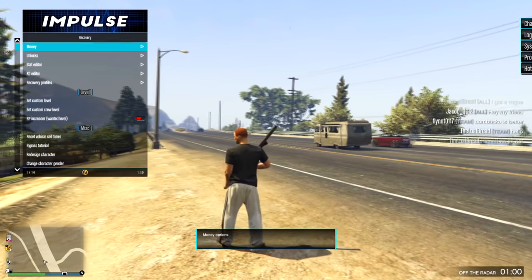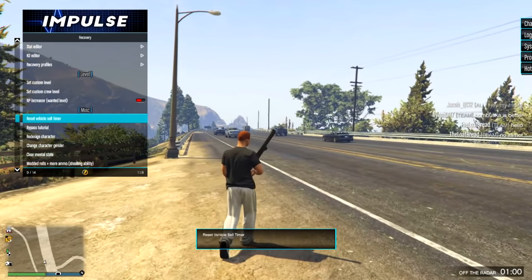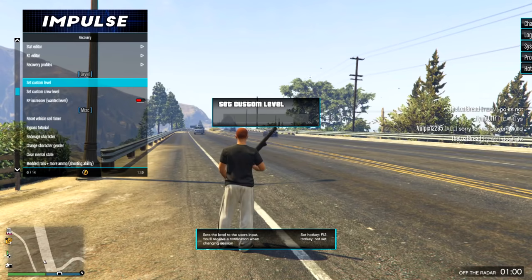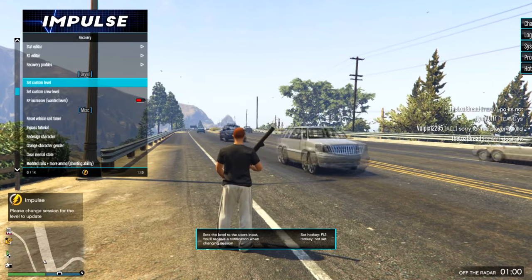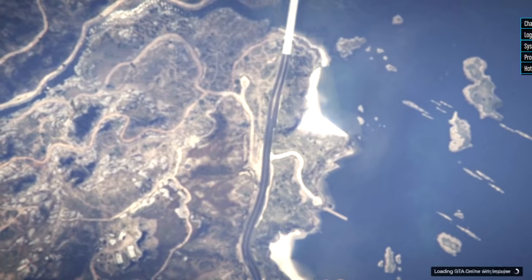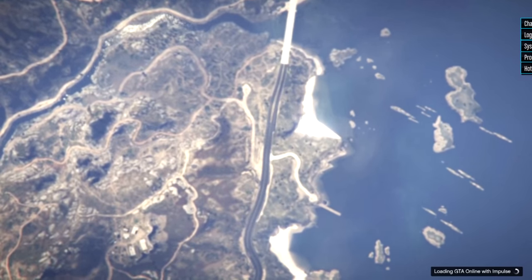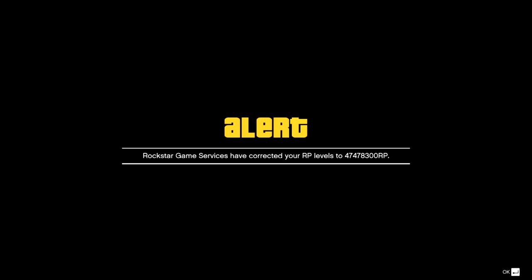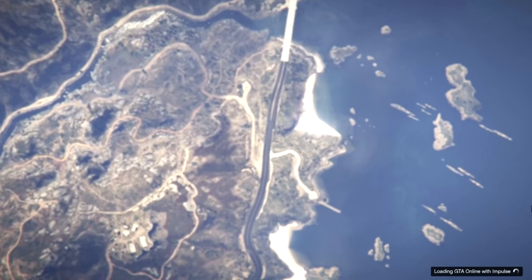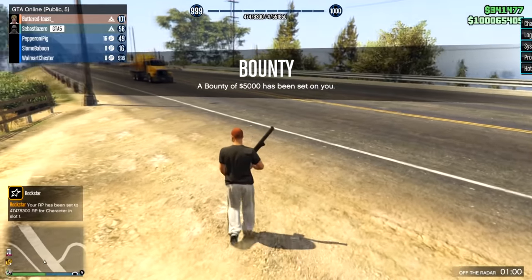In Impulse you can do recovery profiles and some other stuff. In recovery I was just looking at it through the clouds. Reset vehicle sell timer is a pretty good one. Let's set our level — in honor of Juice World's album we'll go 999, R.I.P. I need to change sessions again. I'm going all out because this is an account I don't really use. I've been awarded 47 million RP. Now I am level 999.